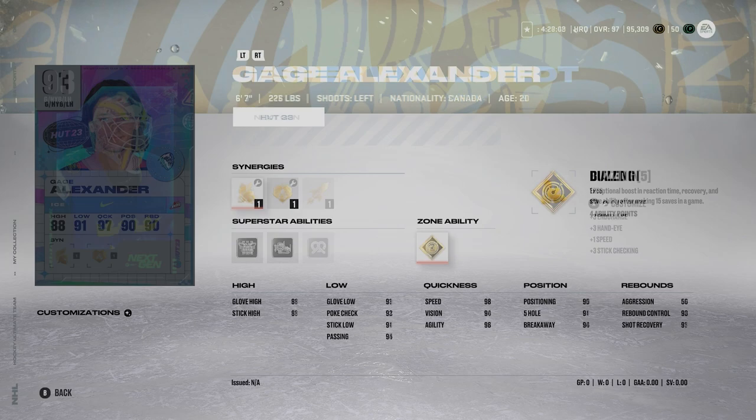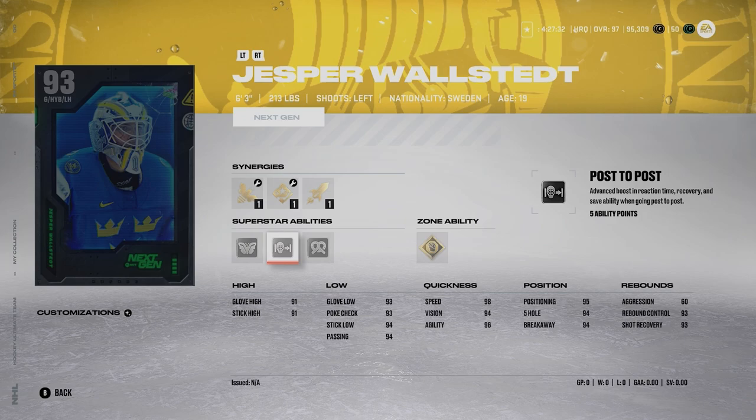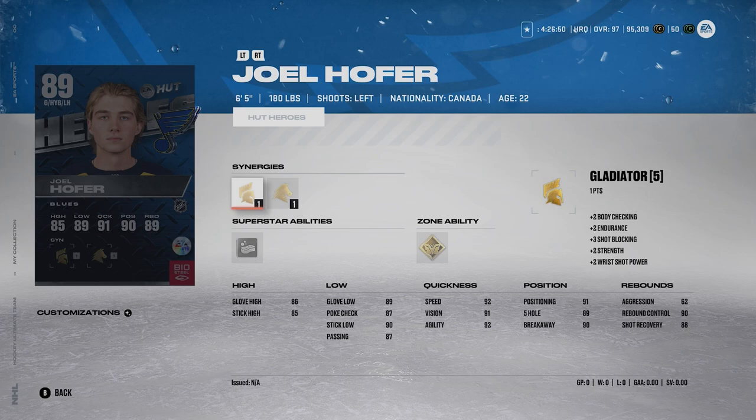Then we've got Jesper Walstad — some people in the comments mentioned they still use him and he's great, and he is. He's 6'3", 213 pounds, with Silver Butterfly Effect, Silver Post-to-Post, Silver Contortionist, and Gold No Timer. I would definitely activate Silver Butterfly Effect and probably Gold No Timer. He's got 60 aggression. Walstad is one of the more solid goalies here — it's kind of crazy how quick the months fly, because this card feels recent but it's actually quite old at this point.